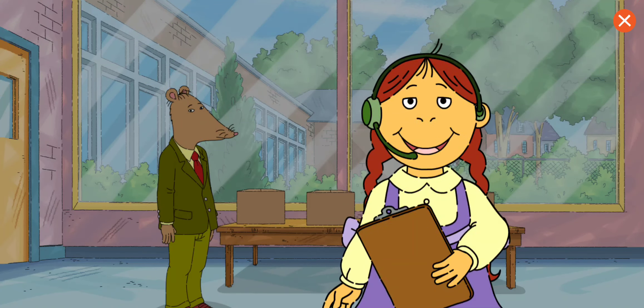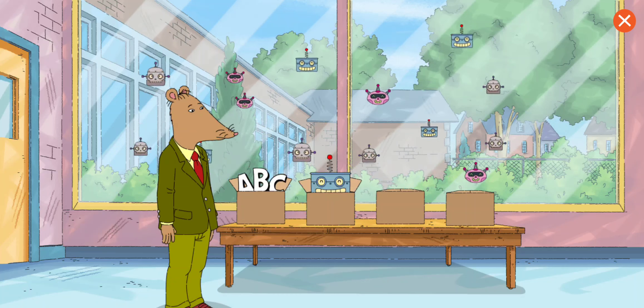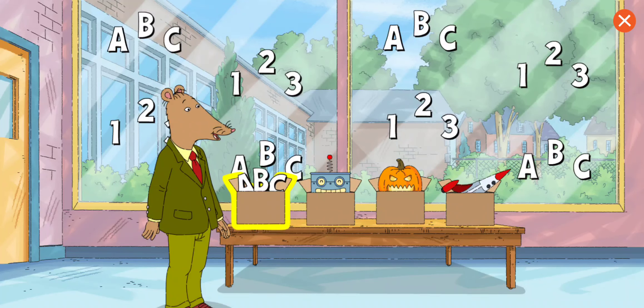Now let's add decorations so the party looks spectacular! Words and Numbers. Robots. Scary things. Space. Choose the decorations that Mr. Ratburn likes best. Words and Numbers. Wow!